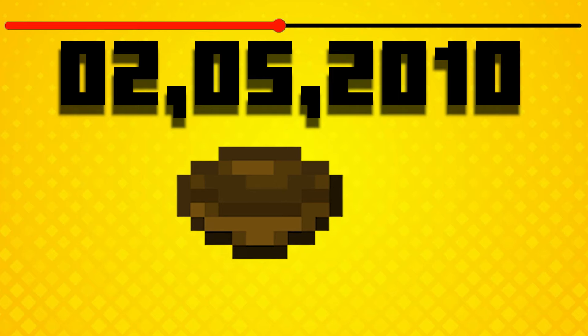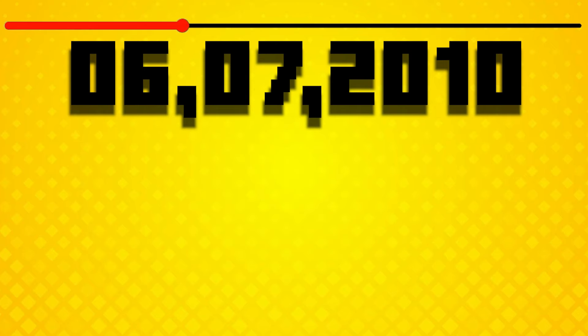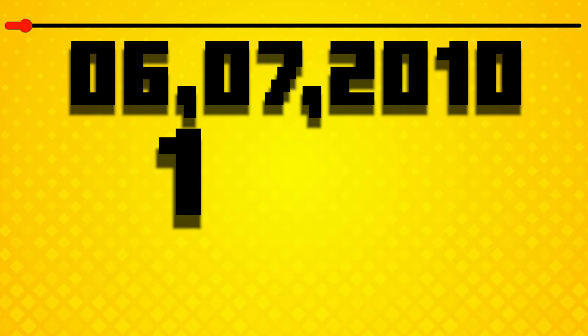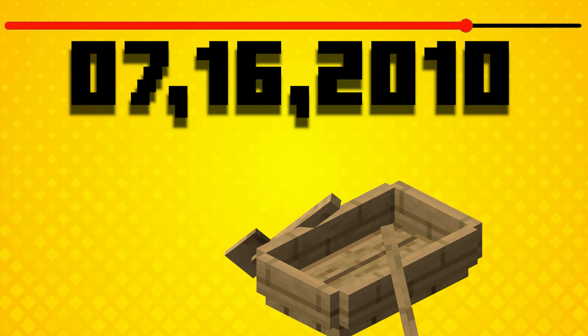February 5th 2010 added bowls, though they wouldn't be usable as fuel yet. June 7th 2010 they added doors and ladders, and both of these wouldn't be usable as fuel yet either. Then in 1.0.5 on July 16th 2010, boats got added but also couldn't be smelted.